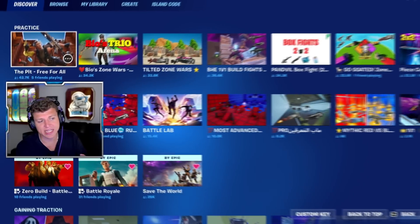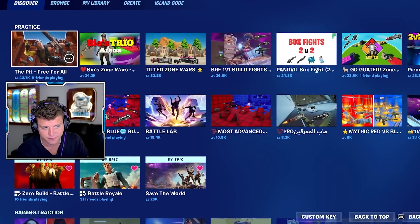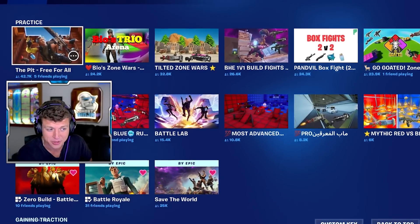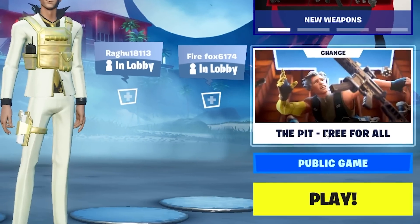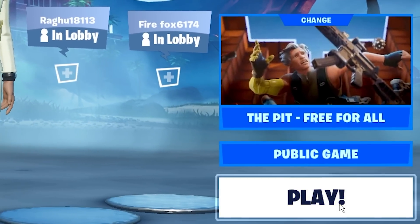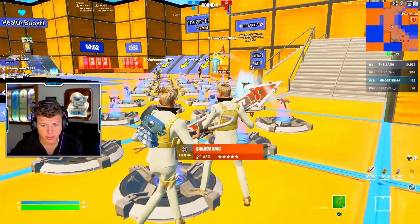When going into your discovery, make sure you check out Practice. Under that, you'll see The Pit Free for All, which has over 42,000 players concurrent playing right now. You'll then want to load the map into a public game and click play. Once the game has begun, this is what you're going to want to do.